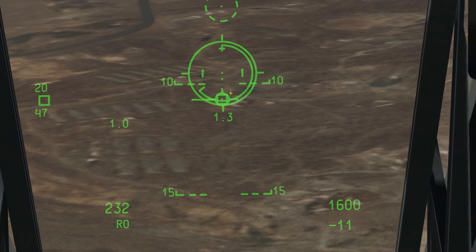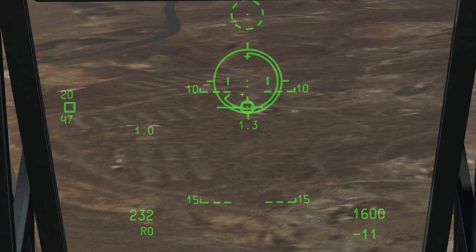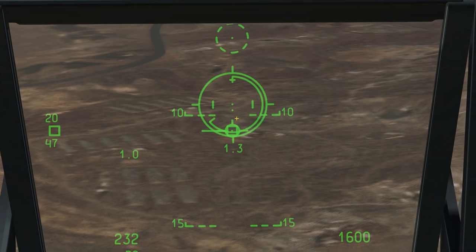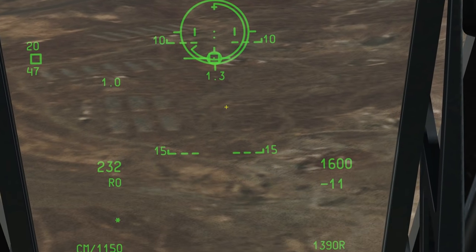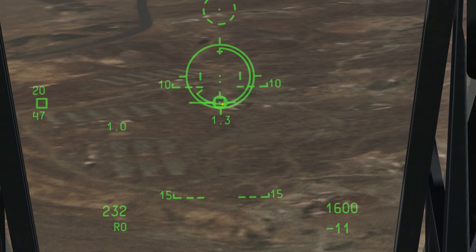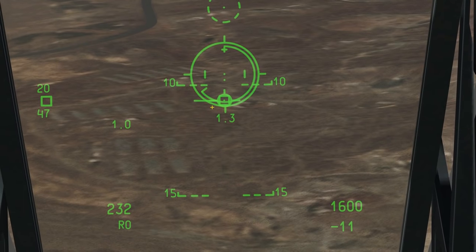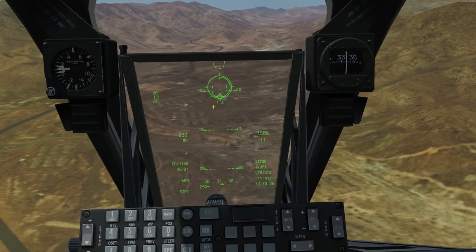Regarding effective firing range: the further away from the impact point we are, the slower and more spread out the bullets will be. Against infantry and extremely light armor, we can fire up to two miles away and still be effective. Against tanks and very heavy armor, don't try beyond 0.5 miles — you'll have no effect. That's the CCIP reticle covered.